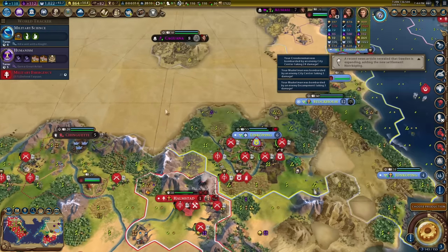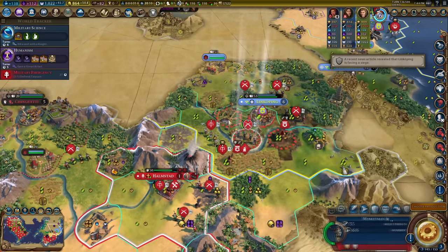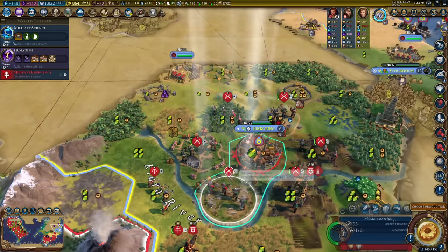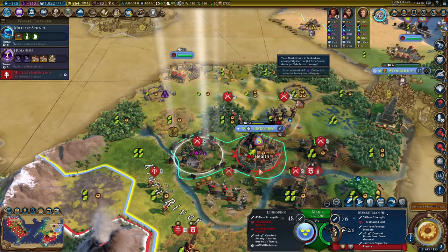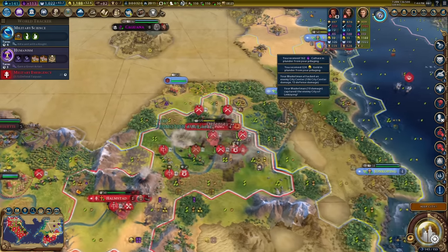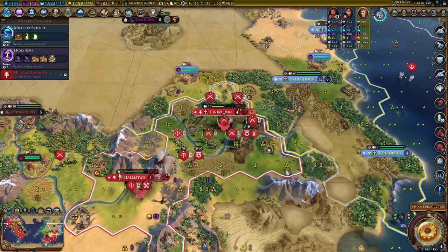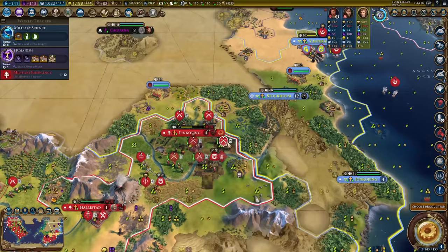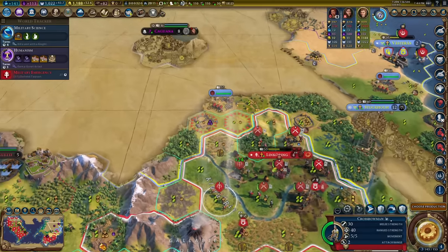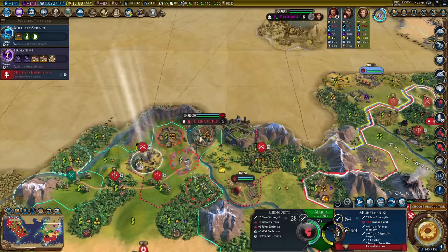New city builds walls and gets me science for adjacent mountains — five mountains adjacent, excellent. Make your way over here. Gaul has now denounced me — I wonder what I could possibly have done to deserve that. The siege tower is in place but I'm going to lose this city to loyalty very soon, so I need to act fast. Let's pillage everything first for gold since I'm close to Military Science. Moksha moves across to stabilize the new city. It's a balancing act of how quickly I can move — normally pretty quick but you have to move rapido.